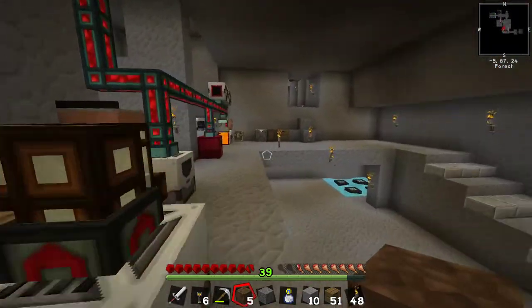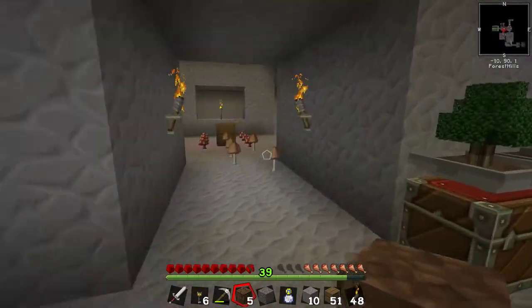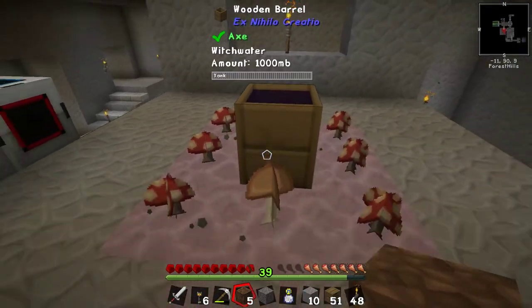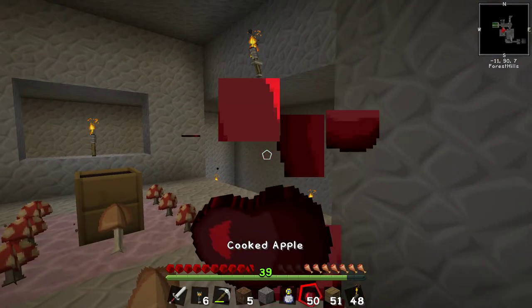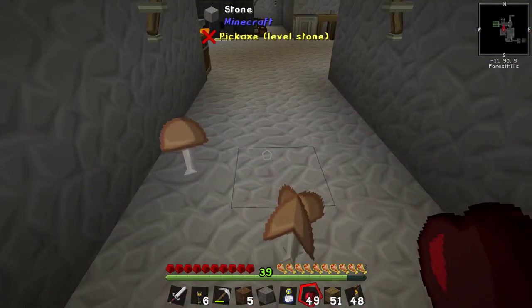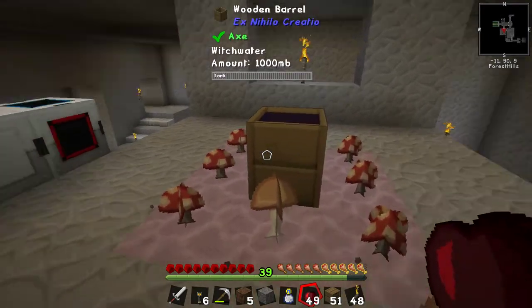I'll use those in a productive way at some point. Give me a couple of minutes - that's 15 minutes already and we've done nothing but a brief automation of drawers. I did mention in the other episode there's another way of getting ender pearls - we can spawn endermen, which is not a guaranteed way of getting ender pearls but is a guaranteed way of getting endermen.